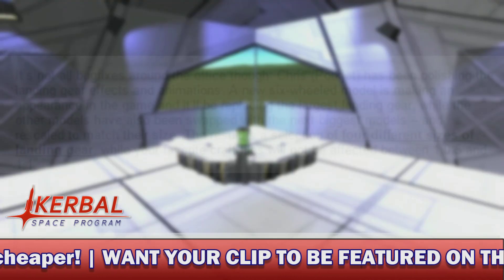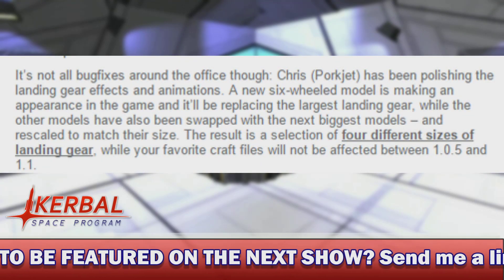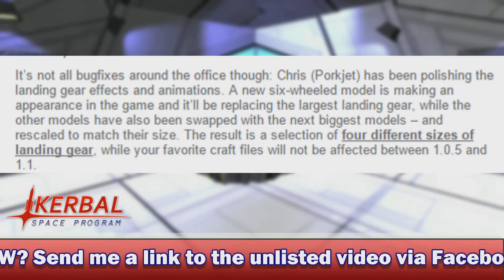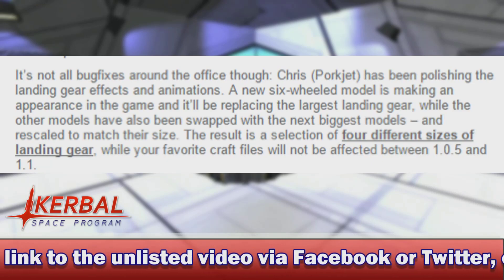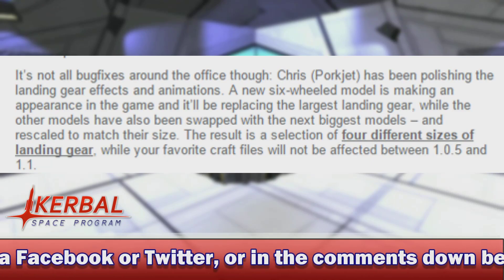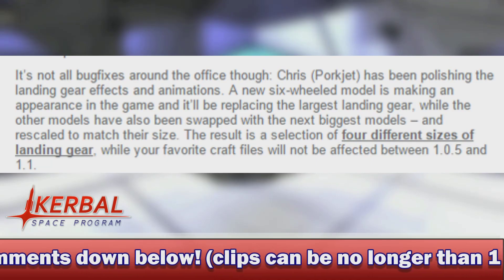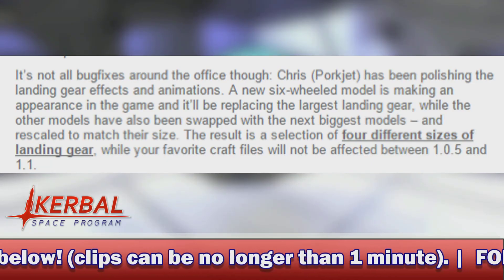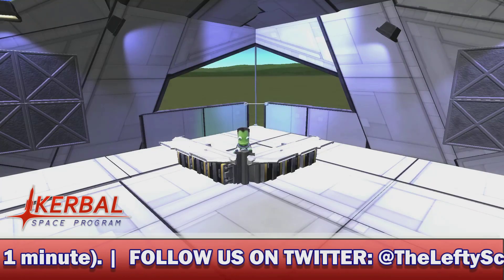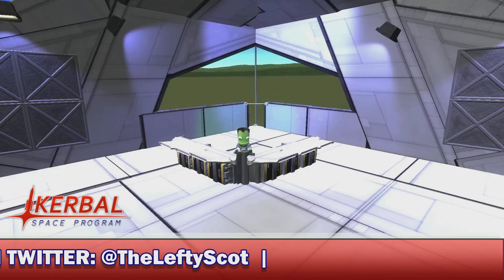In the dev notes this week it says: 'It's not all bug fixes around the office though. Chris, aka Porkjet, has been polishing the landing gear effects and animations. A new six-wheeled model is making an appearance in the game, and it'll be replacing the largest landing gear, while the other models have also been swapped with the next biggest models and rescaled to match their size. The result is a selection of four different sizes of landing gear, while your favorite craft files will not be affected between 1.05 and 1.1.' It then posts a comparison image, which I'll put on screen right now.